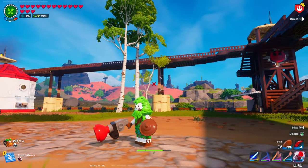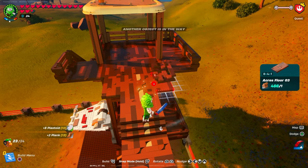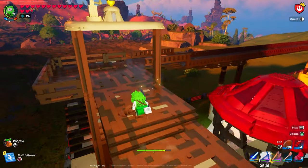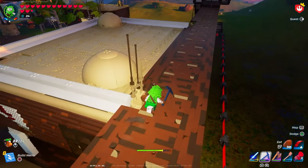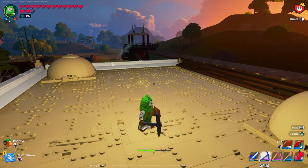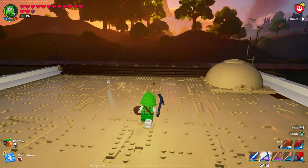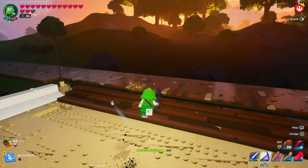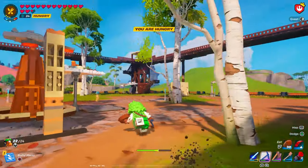Bridge number two is complete, on to bridge number three. Just going to pause right here - with our third bridge building from our two rear towers, I incorporated a little bit of a staircase so we can go on top of the Moss Eisley roof. It's giving me a really fun idea: what if we built a ship up here on top of the tower that we can have access to at any time? And that is bridge number three complete.